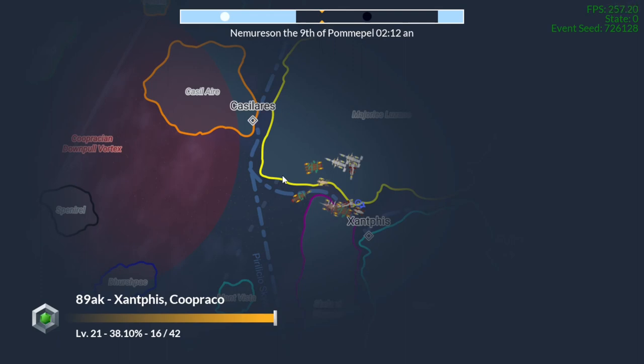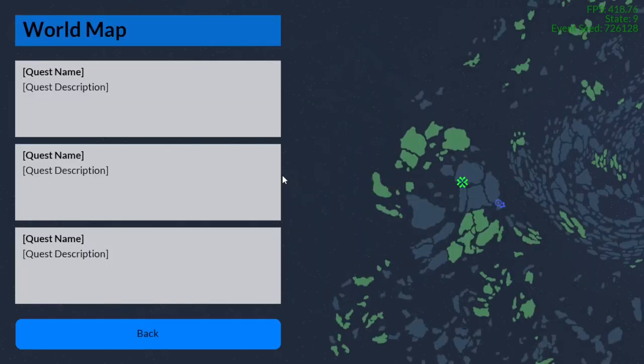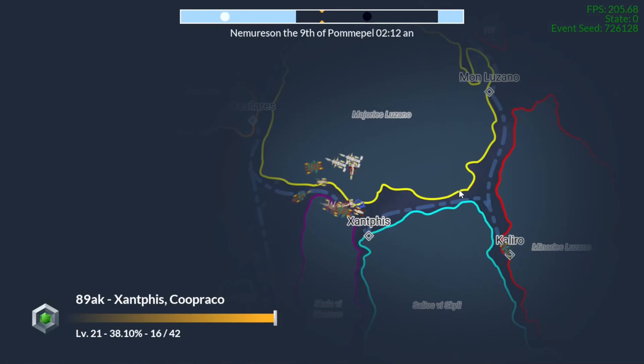I need to make sure that this world map has the journaling features attached to it so that the map shows the quest locations. Once the journaling behavior is done, I can get all of the character stat tracking in and then start the story quest structure.